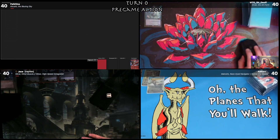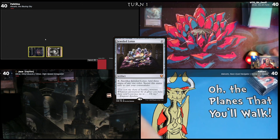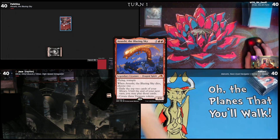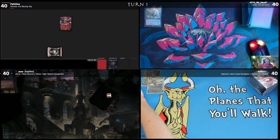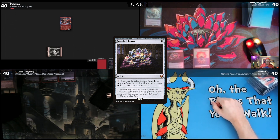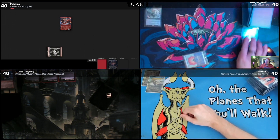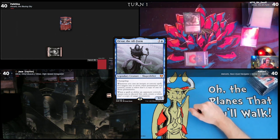I'll play a Mountain, play a Jeweled Lotus, tap for four, and play Atsushi — I'll pass my turn. I will draw, play an Island, and also play a Jeweled Lotus. There's a theme here. I'll crack my Jeweled Lotus, tap my Island, and cast my Commander as well. Now I'm feeling the pressure — I must do the same for my turn.